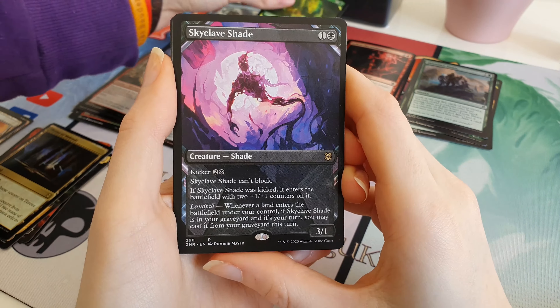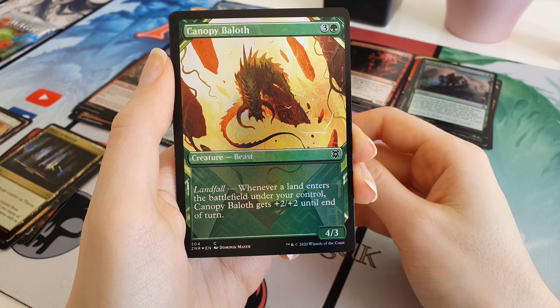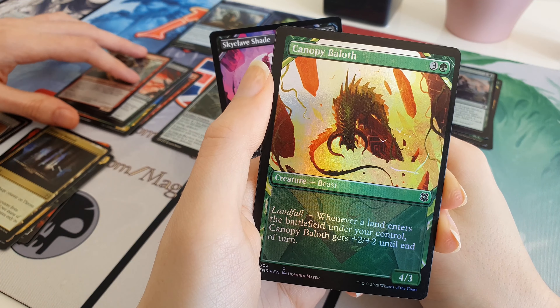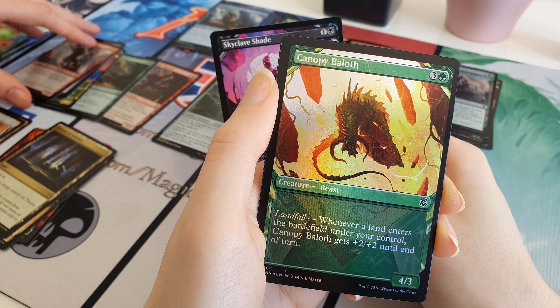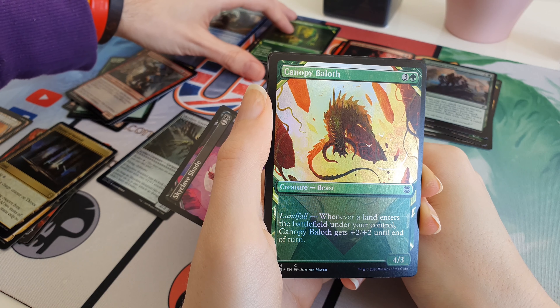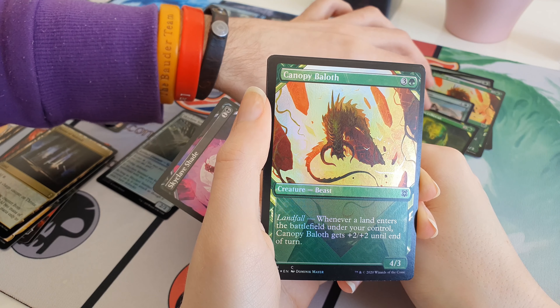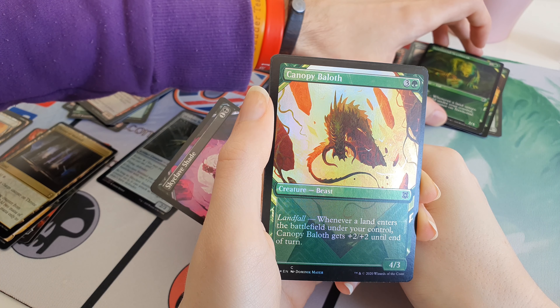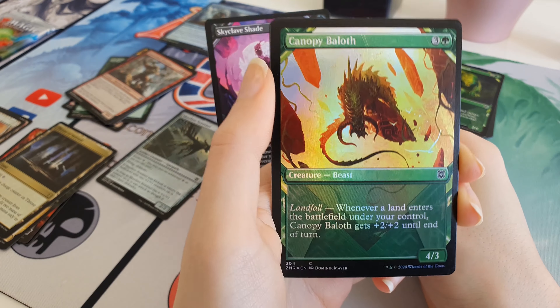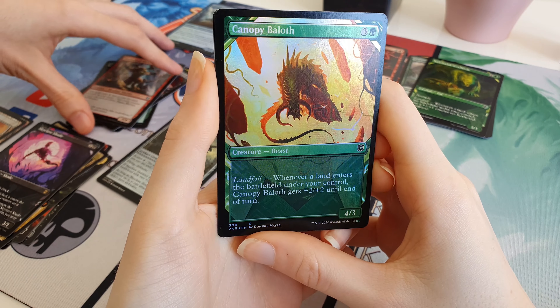Then we've got two more cards. We're going to have a Foil one here - Foil Alt Art. Canopy Bailoff - didn't we get that one last time? We got the exact same Foil. Although that one was non-Foil before - we got a non-Foil one before. Getting a bit confused here. Canopy Bailoff, Foil Alt Art.